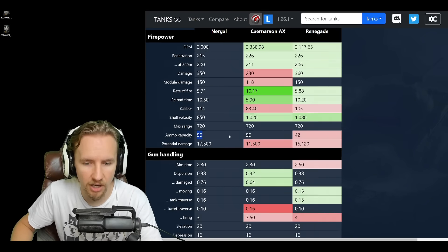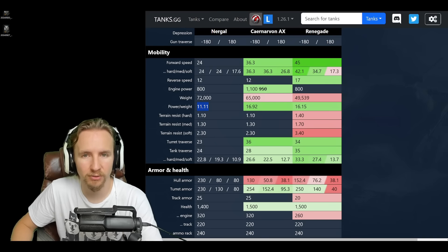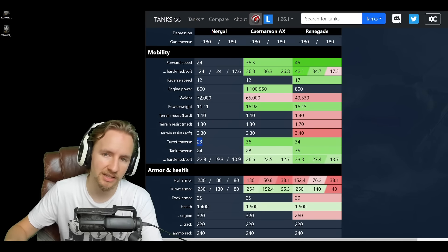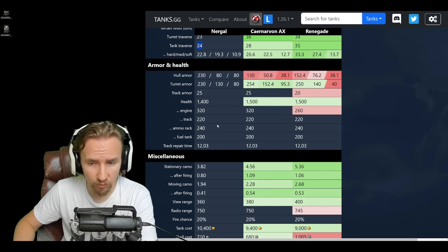However, the mobility on this tank is awful. 24 km/h forward is extremely limited — practically half the Renegade — and it just doesn't get around the map. You definitely want a turbo and the Engineer skill on your driver to squeeze out that extra kilometer per hour. With a regular turbo in the mobility slot you'll hit 30 km/h, but this is a very slow heavy tank. Combined with a poor power-to-weight ratio, bad turret traverse dispersion, and poor hull traverse, you're simply not nimble and you won't re-engage targets quickly.